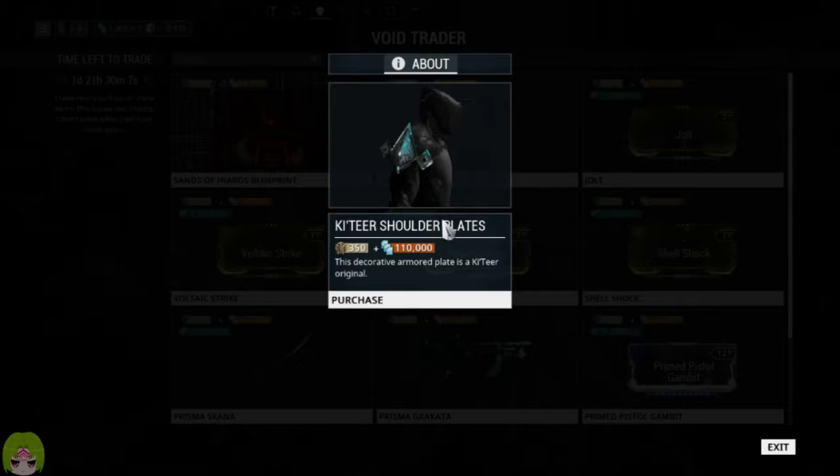He's also got the Katir's shoulder piece. We can actually click on that and take a look — I guess that's as close as we're going to get without actually purchasing. If you're into cosmetics, go ahead and get that — it's the only cosmetic we have this time.